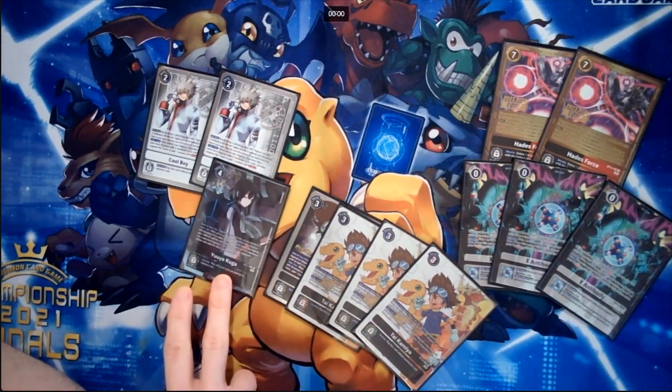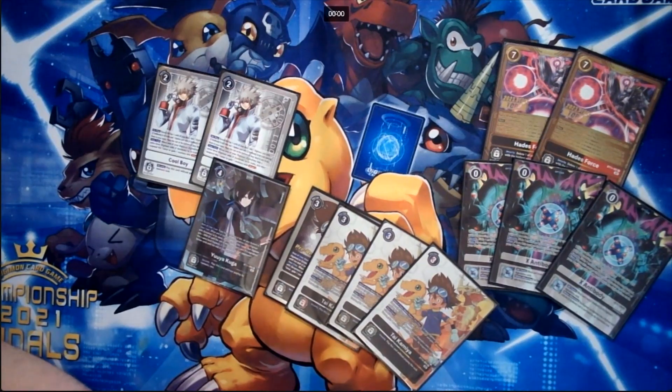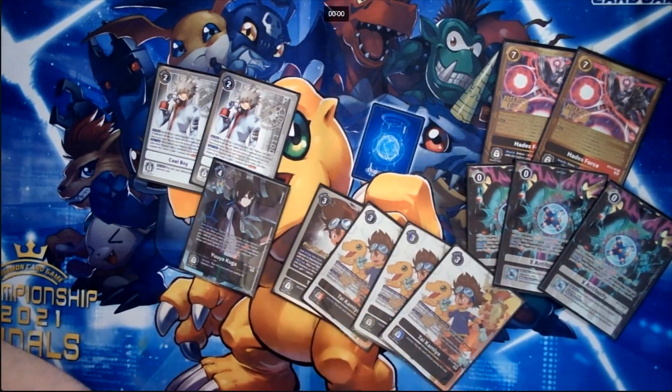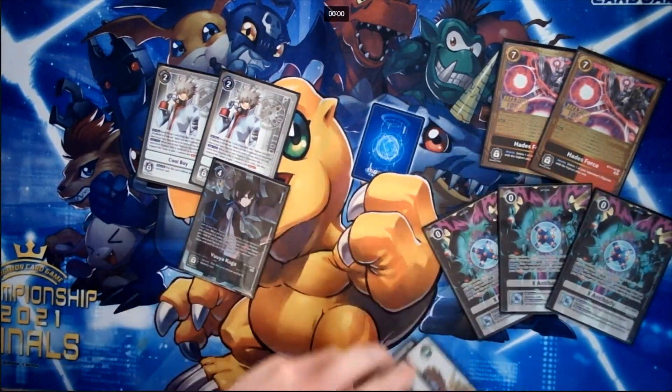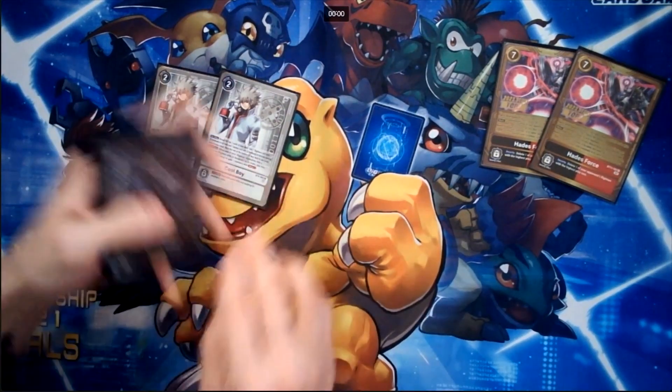Some people value Yu Yu Yu more because protection for options is really good, but I value TIE because if you find yourself behind and your opponent blows up your Tamers, you can turbo super fast with TIE. That is the deck. In terms of meta decks — Aaron, any questions?